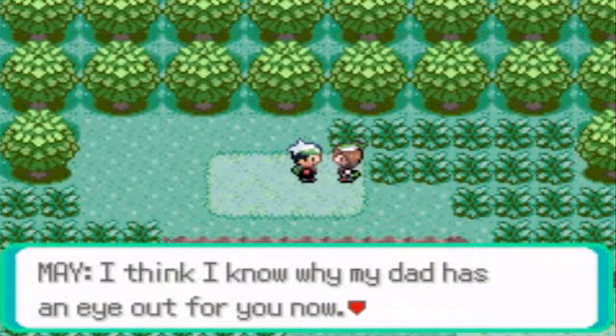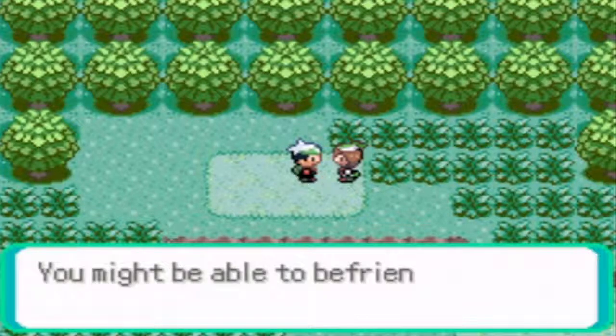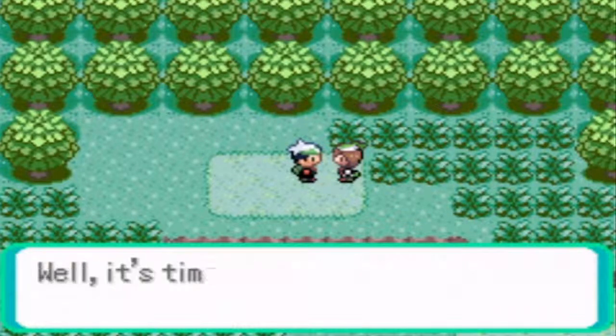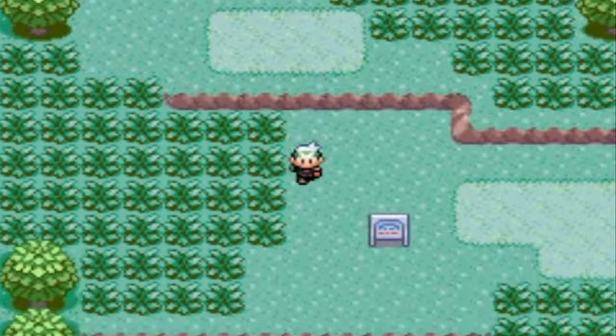May says she thinks she knows why her dad has an eye out for me — you just got that Pokemon but it already likes you. You might be able to befriend any kind of Pokemon easily. Well, it's time to head back to the lab. Yeah, let's go back to the lab.